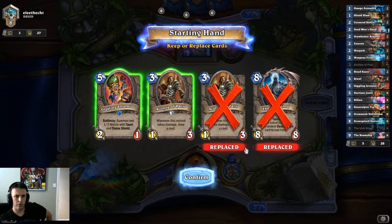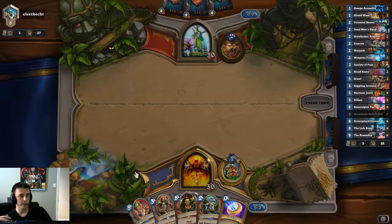This guy's pretty cool — the Giggling Inventor. He's just like a complete little shield wall, unless you're playing against Priest and then they just mass dispel, and it feels like a waste of time.